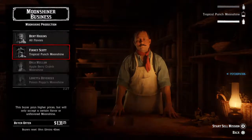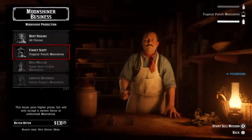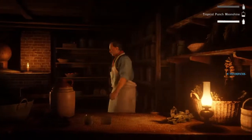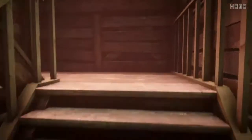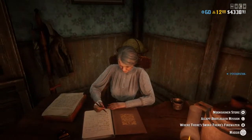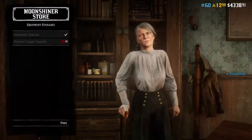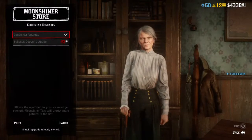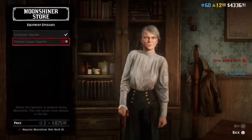You're gonna raise your rank even more, and that's going to give you the ability to purchase a better still. Whenever you purchase your better still, you're gonna come up here to the lady upstairs — Maggie — and you hold triangle again. You go into the store, go to your business upgrades, and you buy that upgrade. It allows your operation to produce stronger moonshine.